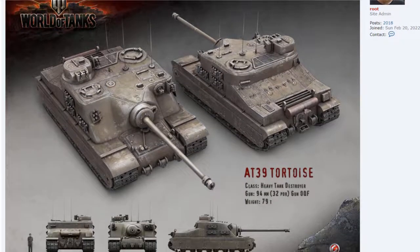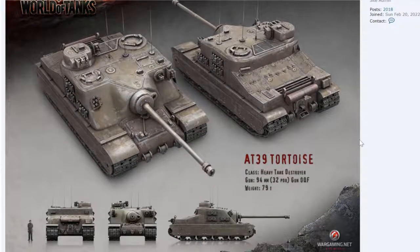Here's an example of a heavily armored tank destroyer. There's no turret — nothing on this is considered a turret. The armor is really good and it's got a nice slope to it, but the weak spot is going to be up here where the commander sits.